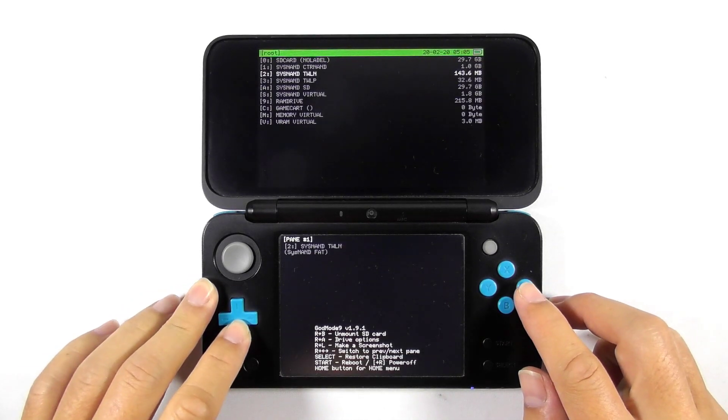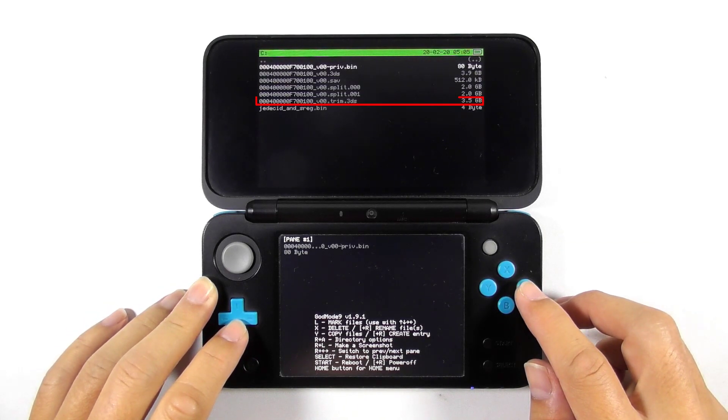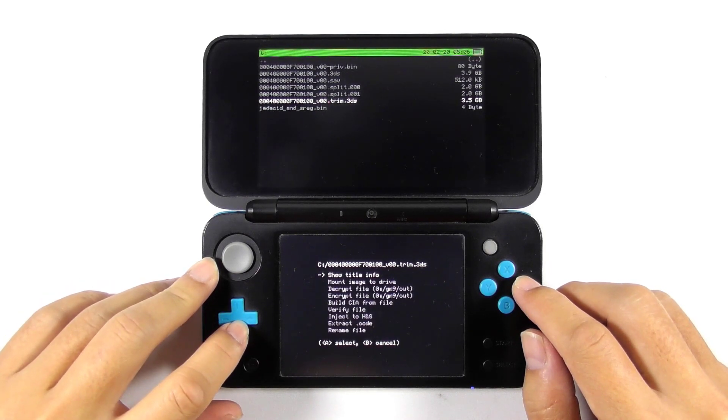Select the game card partition, then select the .3DS file. Select NCSD image options and choose build CIA from file.